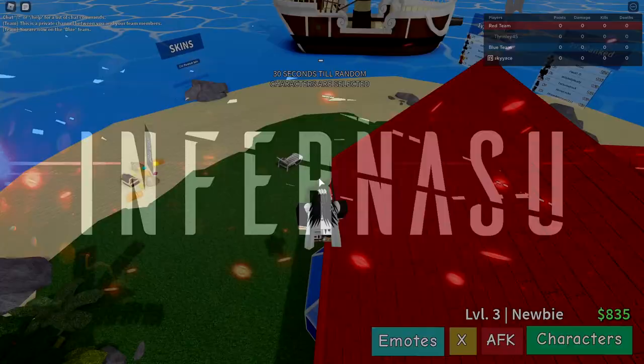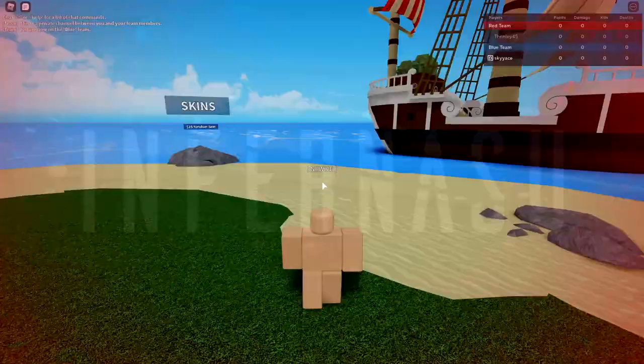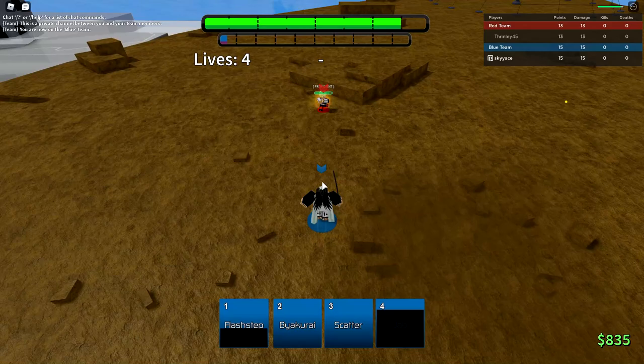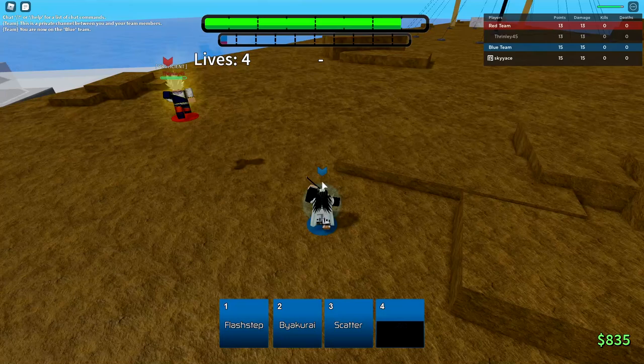Alright, so Byakuya — in this game, people call him a top-tier character. I don't really consider him top-tier in my opinion. He's really good, I guess, but I just don't like Byakuya's kit. I don't like the fact that I have to use Byakuya's scatter and all that. I mean, they all flow perfectly together, but his kit's just not fun to me.